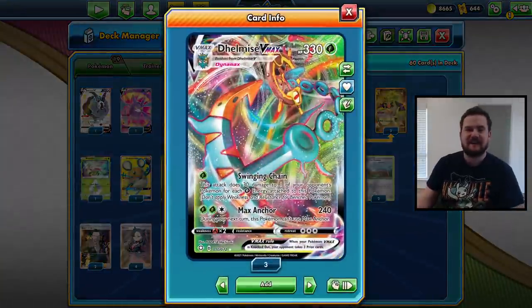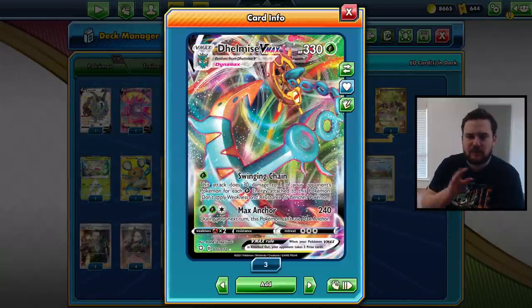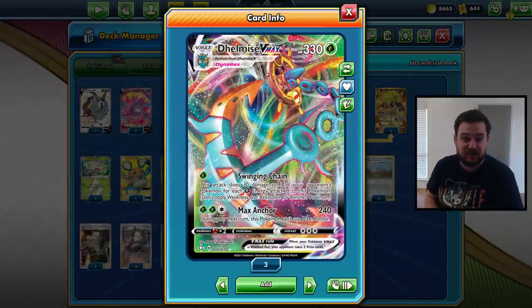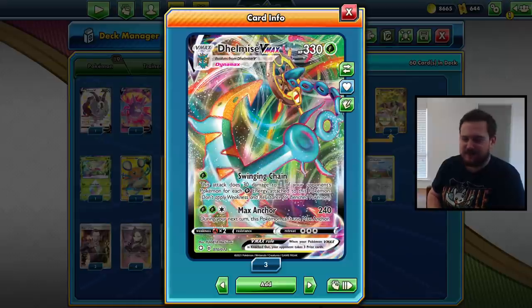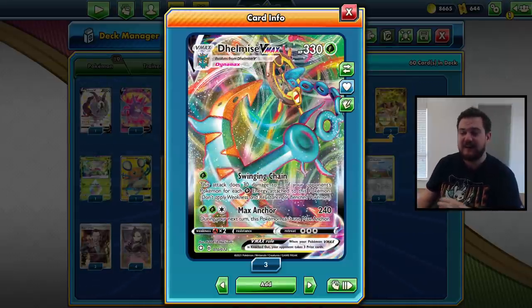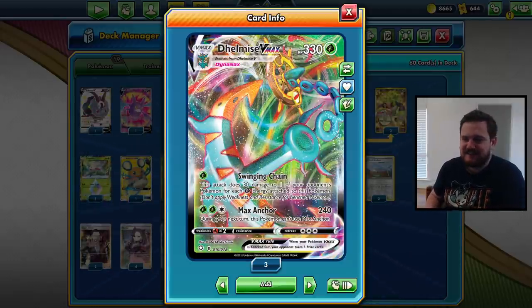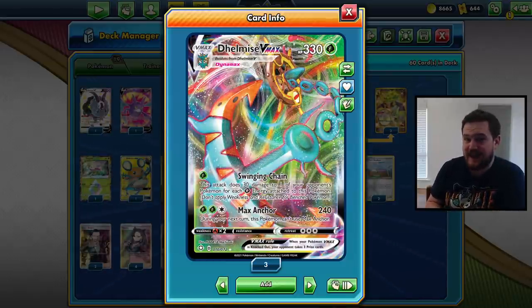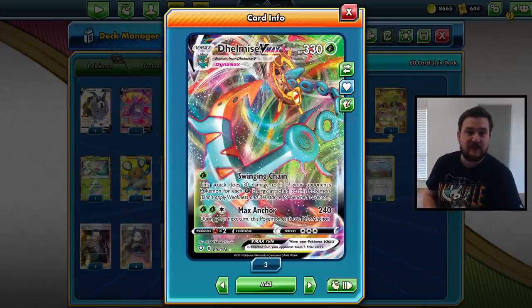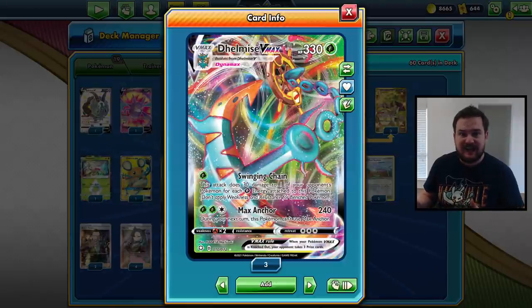We are looking at Delmise VMAX, a brand new card from Shining Fates with two pretty solid attacks. The second one we'll talk about first: Max Anchor deals 240 damage, which is pretty significant. We can't use Max Anchor again next turn, but 240 is fine. The thing I think is really cool about this card is the Swinging Chain attack — for one Grass Energy we deal 30 damage to one of our opponent's Pokémon, and 30 more for every Grass Energy attached to Delmise VMAX. It means we can snipe any multiple of 30, which is really strong.